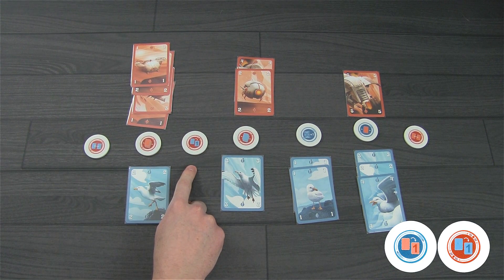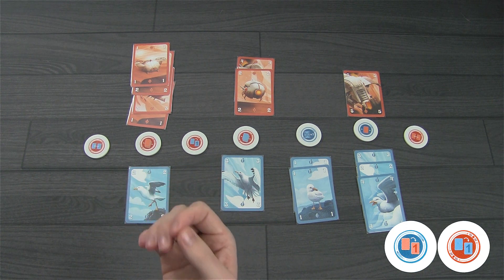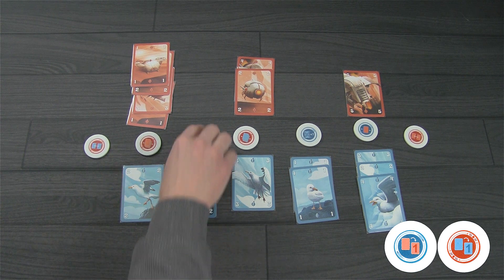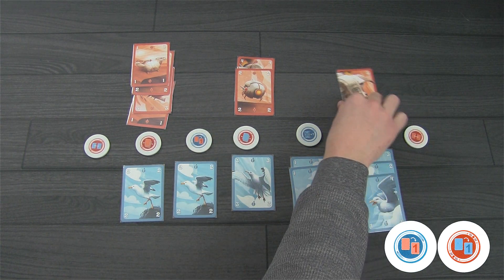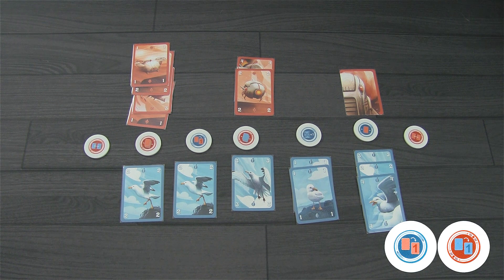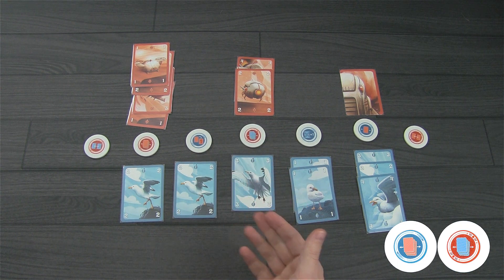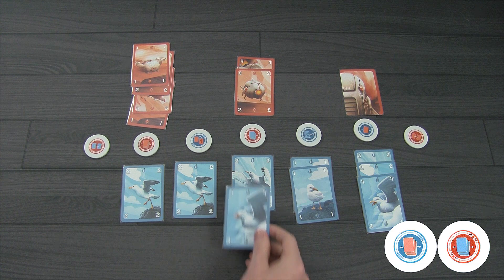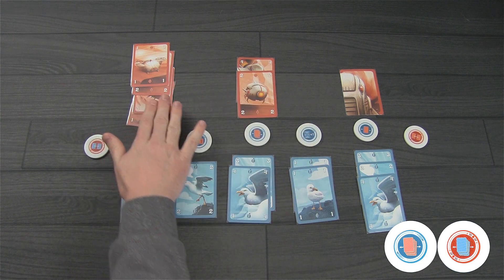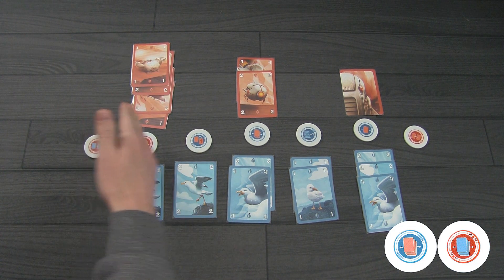This token allows you to flip one of your opponent's cards face-down so it shows its backside, making it a value of only 1. So a value-5 card flipped over becomes a value of 1. The next token does the same thing, but for moving two or more of your opponent's cards from one outpost to another — moving a minimum of two, but as many as you'd like.